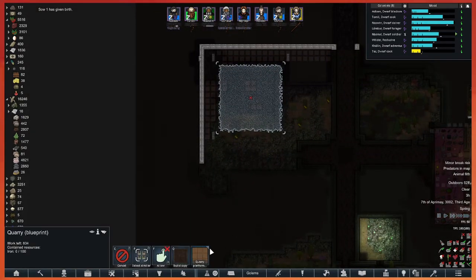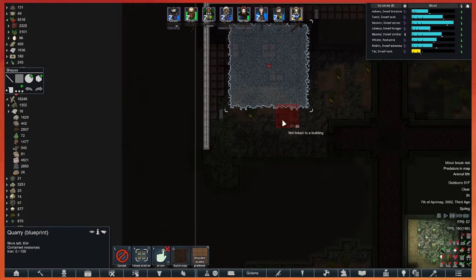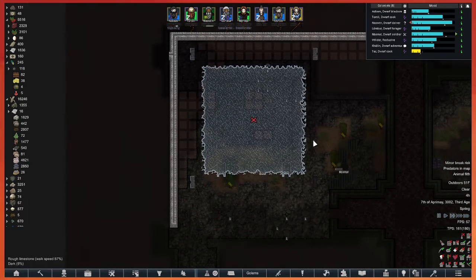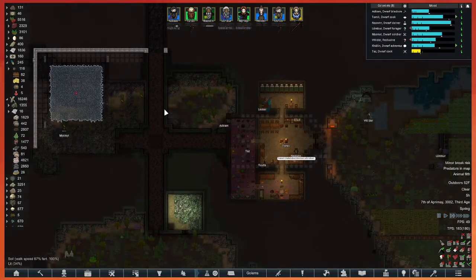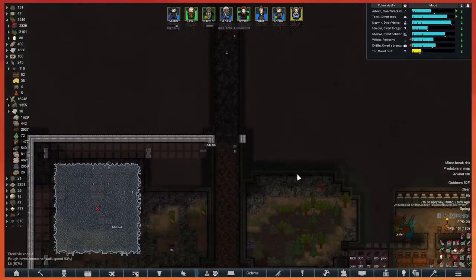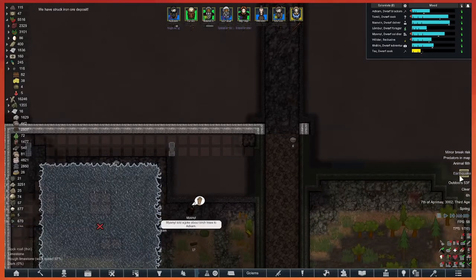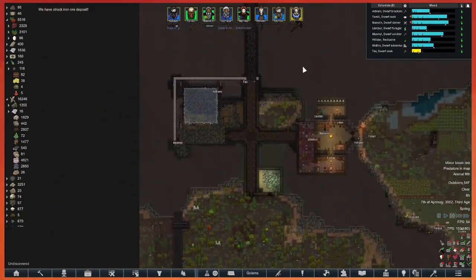We're going to mirror that down here so we have two quarries. Maybe the platforms don't actually work with the deep storage — it kind of messes with it. We've struck iron ore — and it's an earthquake! Luckily we haven't built any roofs over there yet; a minor tremor would just take them out. I'll let them mine and build for one second.